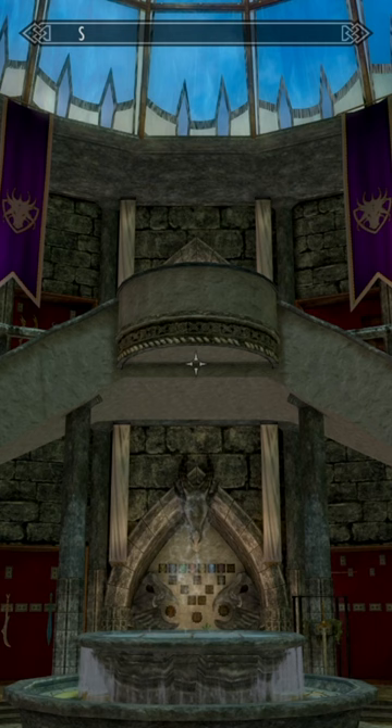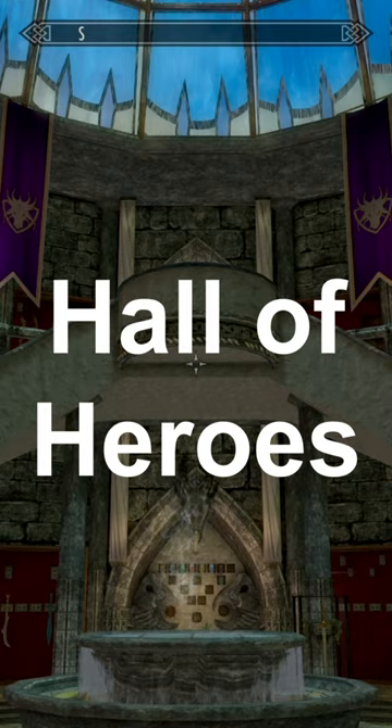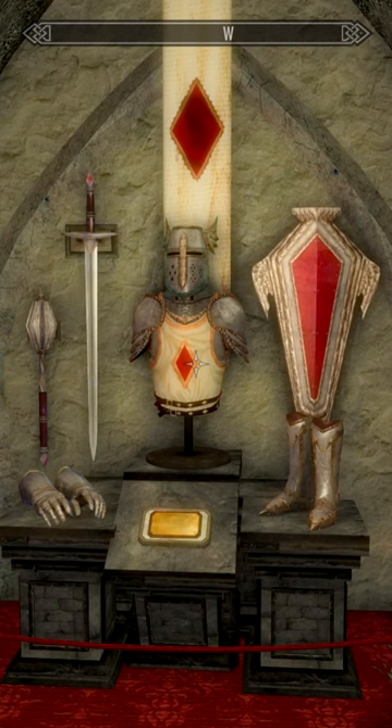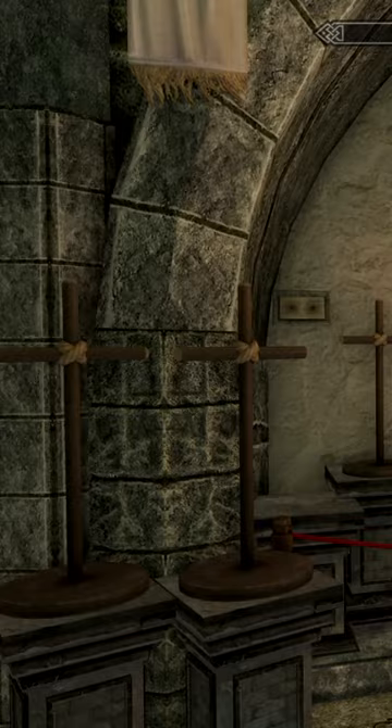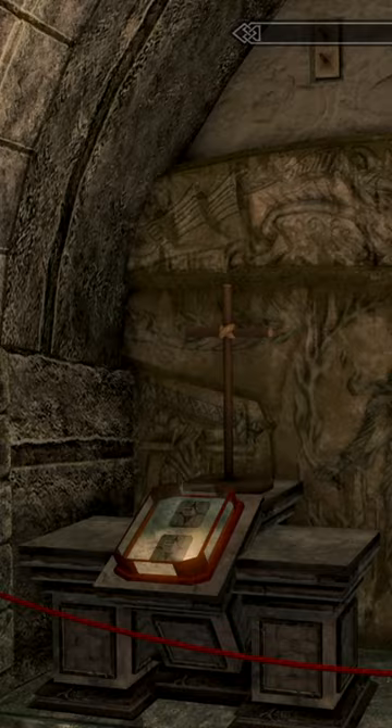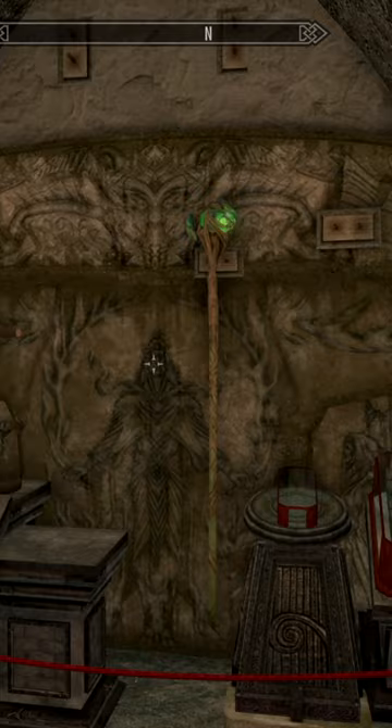Welcome to the Dragonborn Gallery. Today we are looking at the Hall of Heroes which includes displays for the Relics of the Divine Crusader, Dragon Priest Masks and Claws, a display for various armors of which I have one of, and Nordic Artifacts from Azedal and the Galder Brothers.